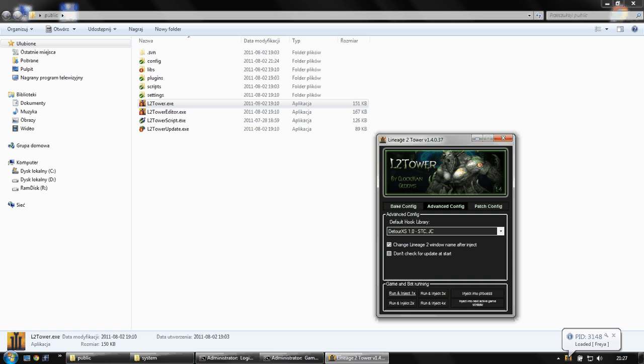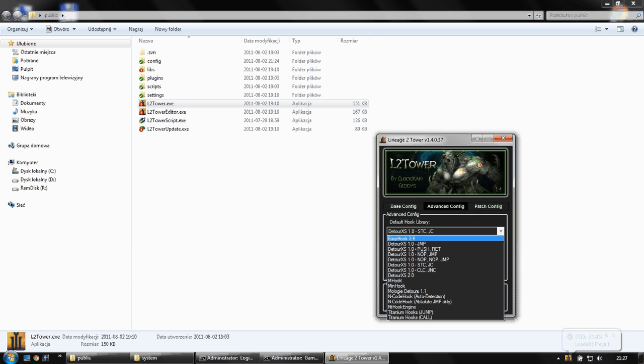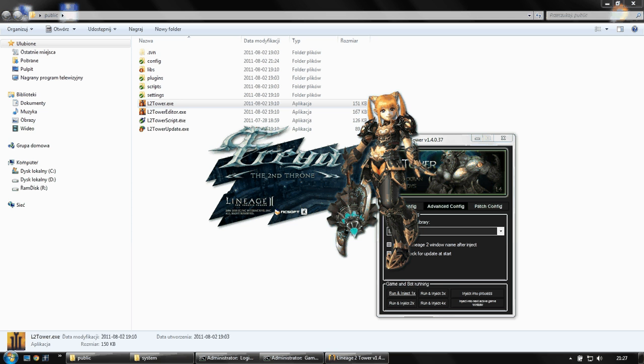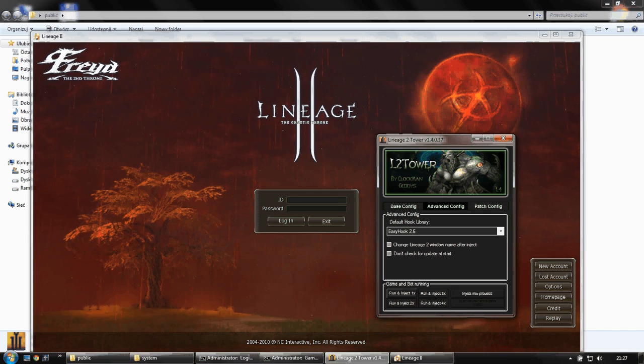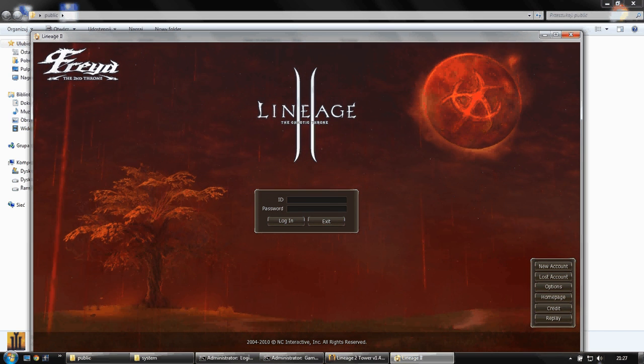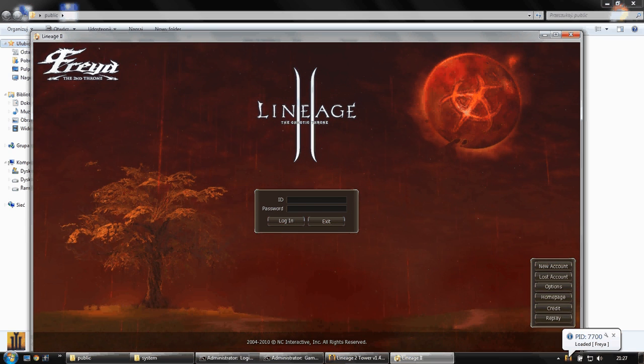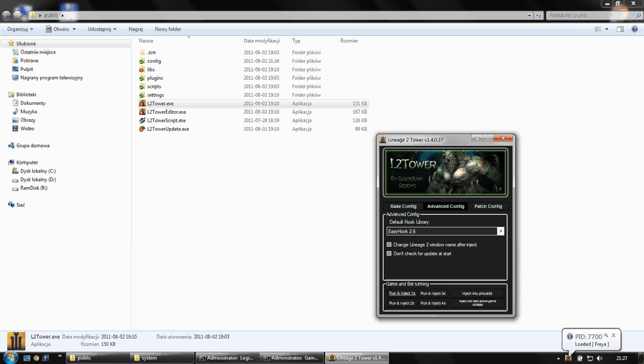If some things won't work, the final version supported by us is EasyHook. This option will not change the game name after injection. When we enable this and I see the new message, the game name shows no change. This was added for antibot checking.